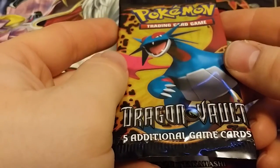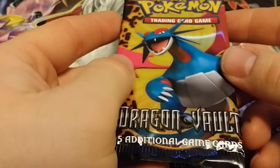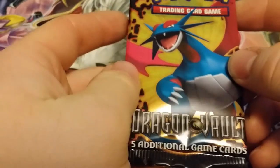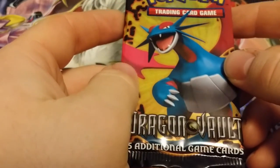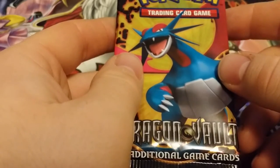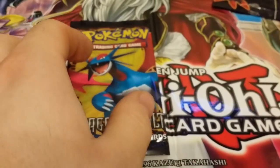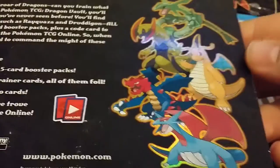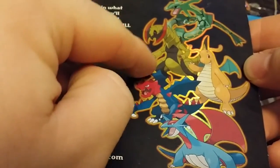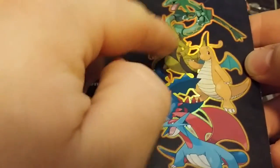Alright, last pack of Dragon Vault. I like this set — it's pretty cool, it's just all dragons. It'd be cool if they threw in Dialga and Palkia and stuff, but apparently not. I've gotten Kingdra, Haxorus, Dragonite — I would like to get more; I'd at least like Rayquaza.